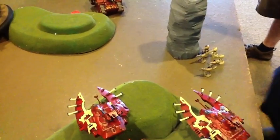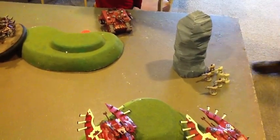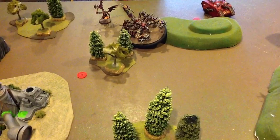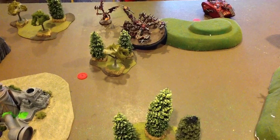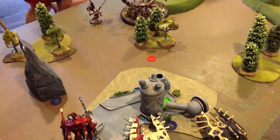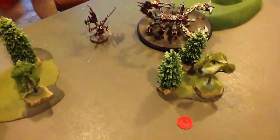At the bottom of game turn one, that cannon on the Brass Scorpion is no joke — Strength 10, AP2, ordnance that ignores cover. He put down a Wave Serpent, didn't blow it up but got First Blood. Otherwise didn't do too much. The Scorpion was still positioned to go either left or right, but his daemon definitely committed to my side of the board — the heavy side with the Wraith Guard and Wraith Knight.